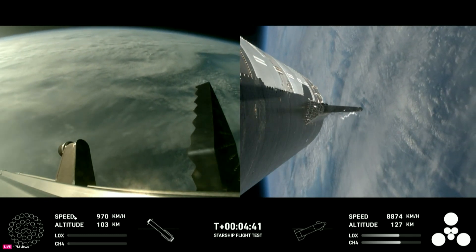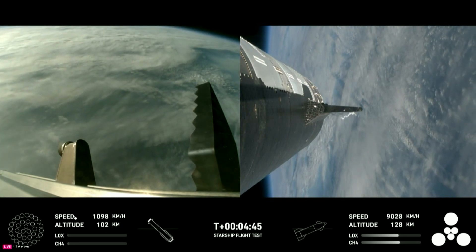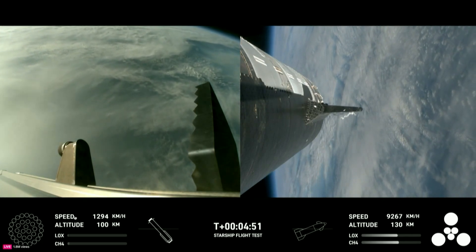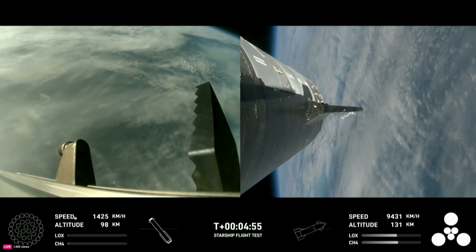The boost back burn was the first of two burns required to return it to Earth. The next one will be the landing burn, where all 13 center engines will initially ignite and then transition into a three-engine burn to help slow it down.